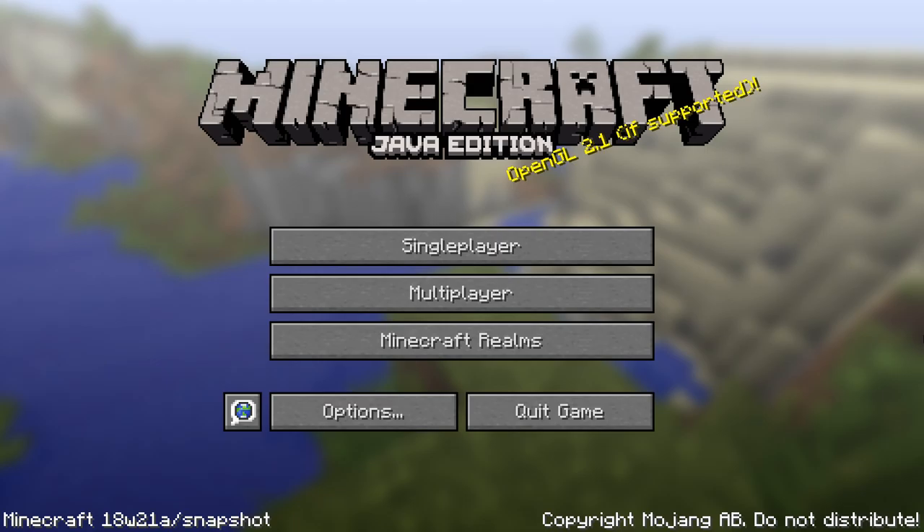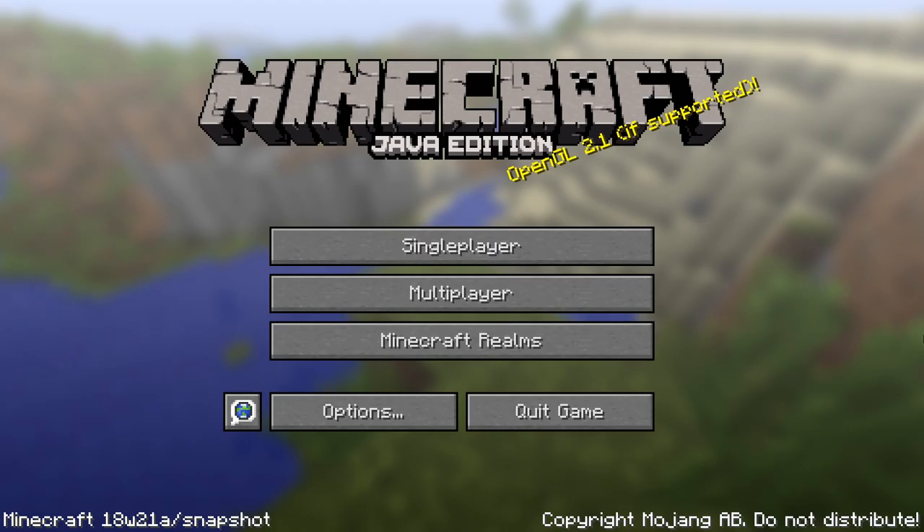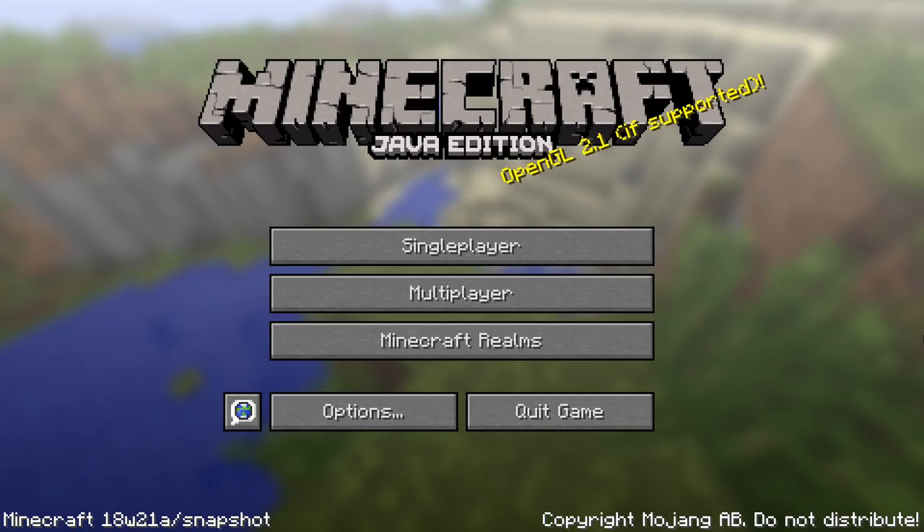Ladies and gentlemen, a new snapshot from Minecraft Java Edition 1.13 has been released! The Update Aquatic is coming ever closer, here is Minecraft Snapshot 18w21a. My name is SlicedLime, let me guide you on a tour through all of the changes and new things in this version.